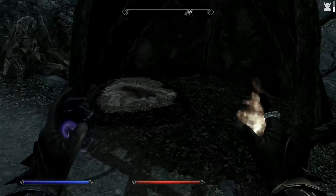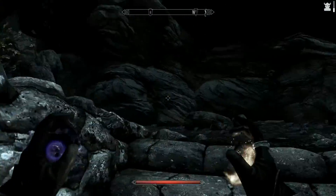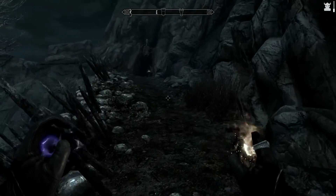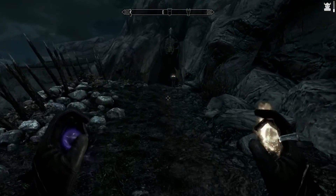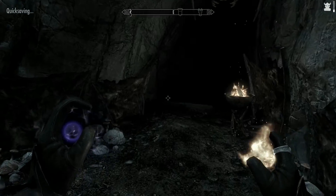There should be a dragon thing here as well. Yeah, up here. Let's follow the map. Oh, there's a cave here. Well, this cave leads to a dragon shrine. We'll figure it out soon enough.